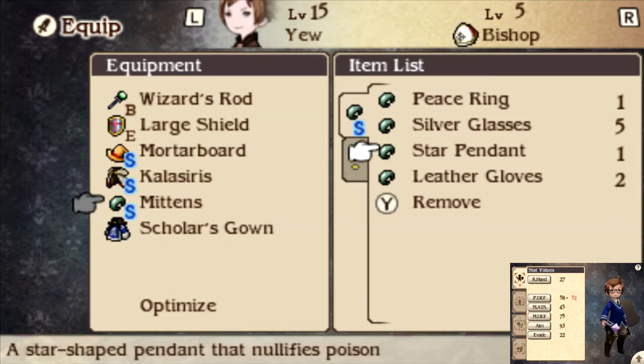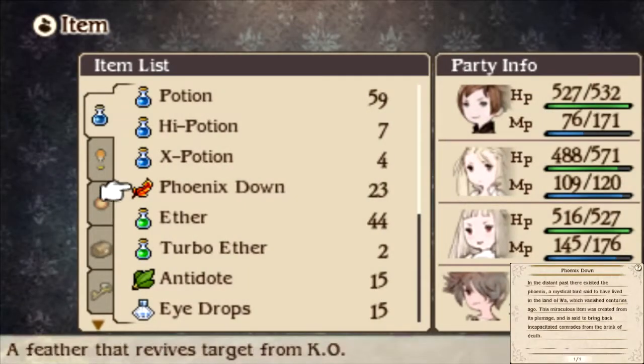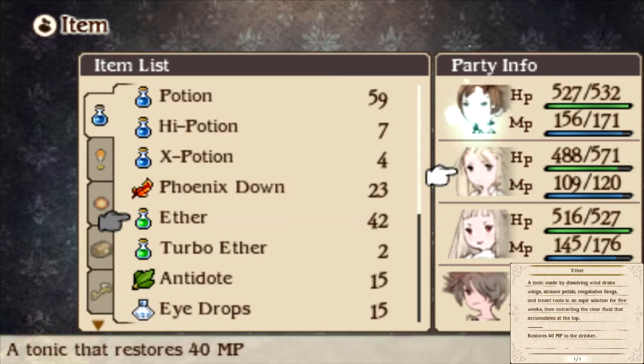Star Pendant — nullifies poison, very nice. If only I could get something that nullifies silence, because that's my big concern right now. Oh, that reminds me, if I'm gonna have some kind of boss battle here, I'm probably gonna need some ethers. I can only assume I'm gonna go in here and end up fighting the ball.